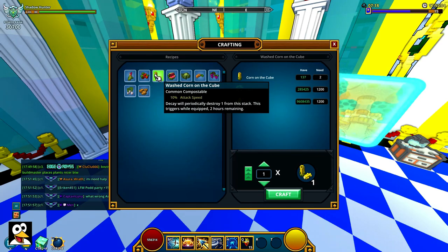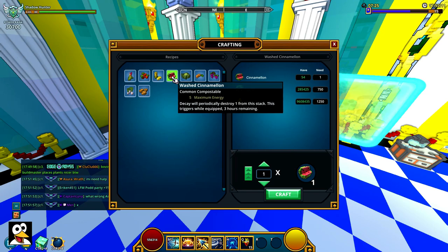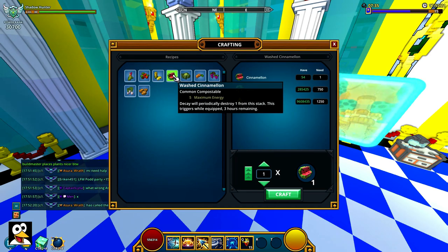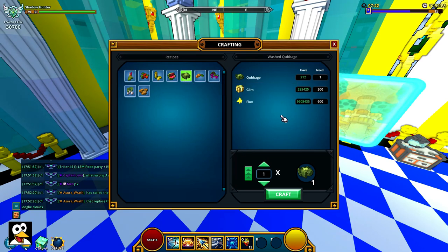Then there's an attack speed buff — you only get one of these and it's one of the more expensive ones, but 10% attack speed is mostly not very useful for most classes. Next is five maximum energy. These last for three hours and you only get one, but it does last three hours. It doesn't give you more regen, just maximum energy — that's what I mean.